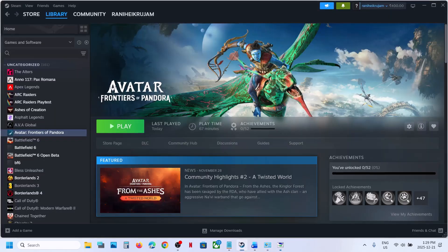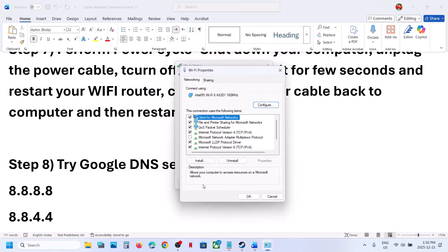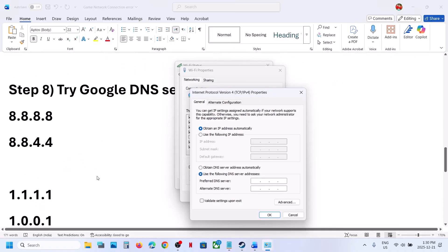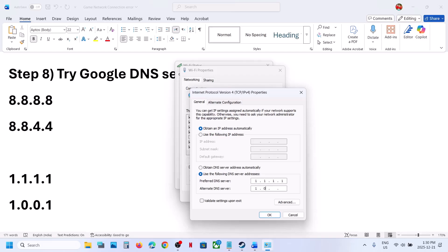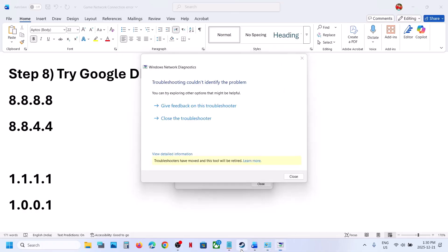Still not working? Try a different DNS server. Go back to Properties, select Internet Protocol Version 4 (TCP/IPv4), select Properties, and this time enter 1.1.1.1 for preferred and 1.0.0.1 for alternate DNS. Validate settings upon exit, click OK, relaunch the game, and check.